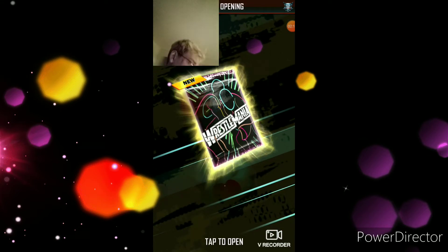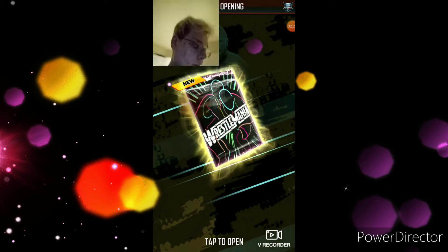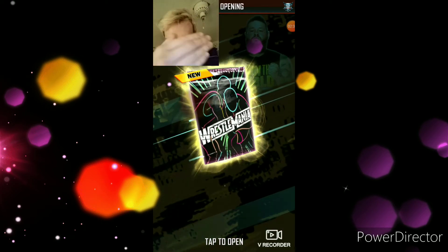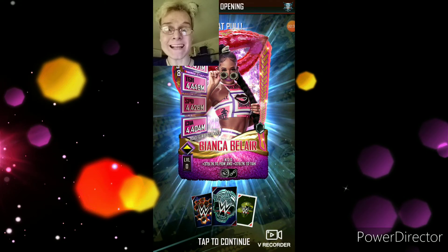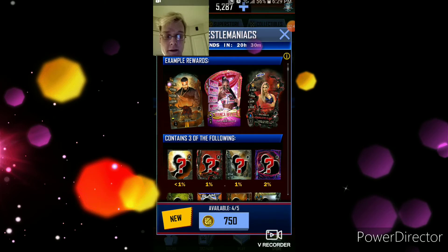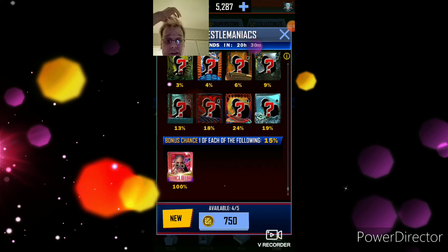This is going to be expensive — let's spin. Alright, we need to see a Road to WrestleMania blue shimmer, that is what we want. Come on... Wait, what?! Oh my god, alright my guys — I'm just so shocked, we got it on the very first pack! 15% chance with a 100% guarantee and we got it!